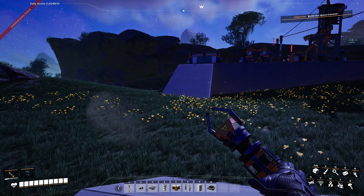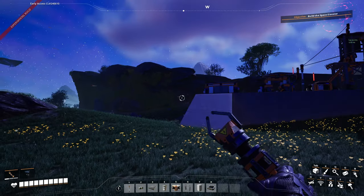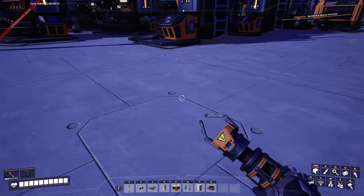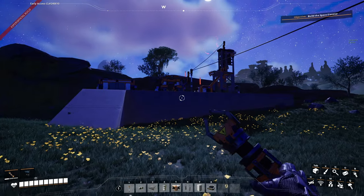Welcome back to another episode of our Satisfactory Let's Play. As you can see, the hub and all of the bins are gone from here — they have been moved. Also unlocked the rather lovely concrete skin for the foundations.